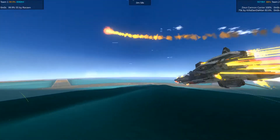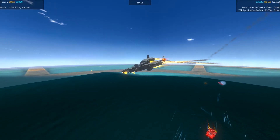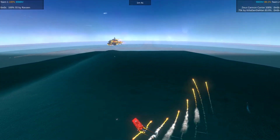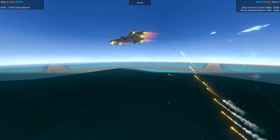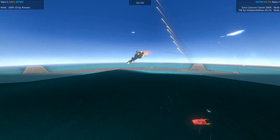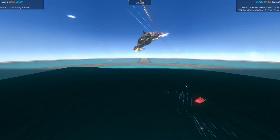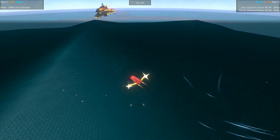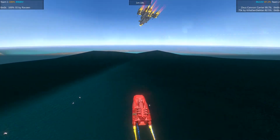The 75k is tilting, but that's giving it a better target angle on the SS, which is currently doing better on health. However, now several of its component jets have been struck. Can it continue to fight or has it lost its turning? The 75k is slowly repairing. The SS is tilting downwards — will it be able to carry on flying, or is the Zeus going to be able to defeat it?